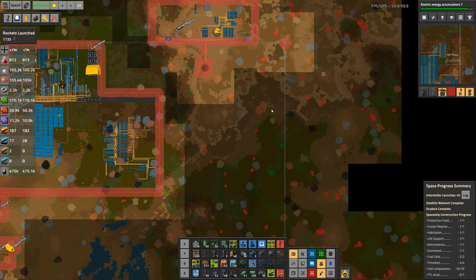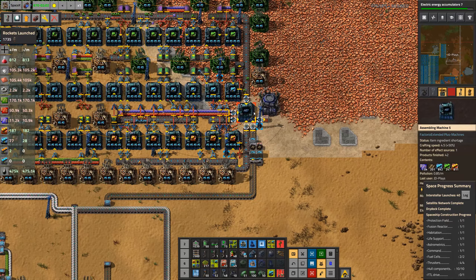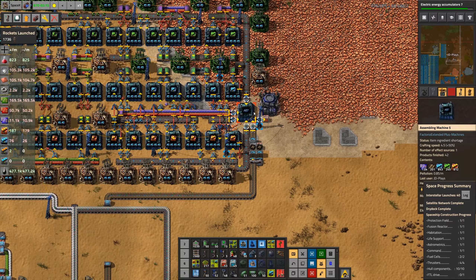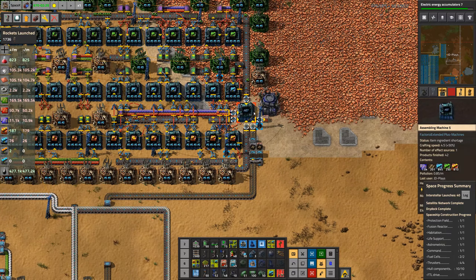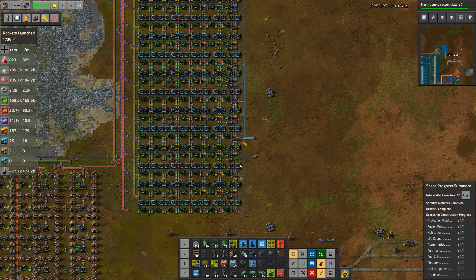We do have this lovely build up here that is trying its absolute hardest, and I've fixed it twice this week because I stuffed it up twice. It's still producing about one faster-than-light drive every 30 minutes. Obviously I'd like something much, much faster. And that's the plan for this build — to have something much, much faster.